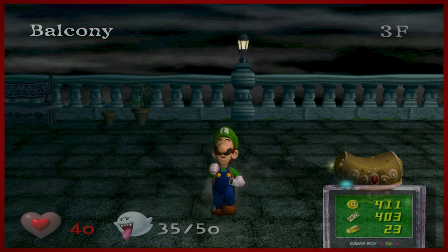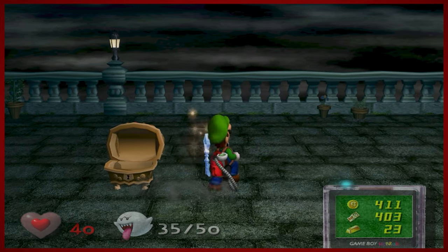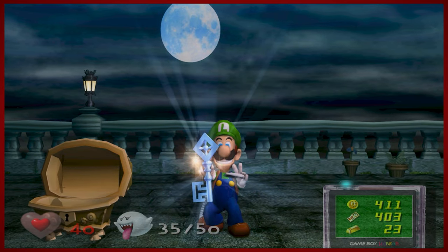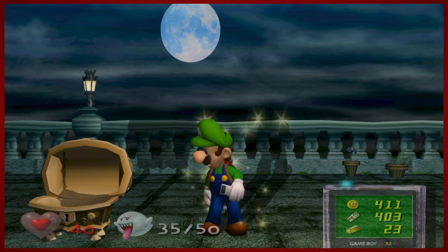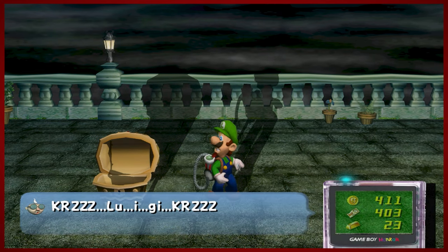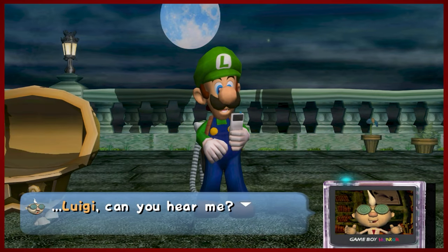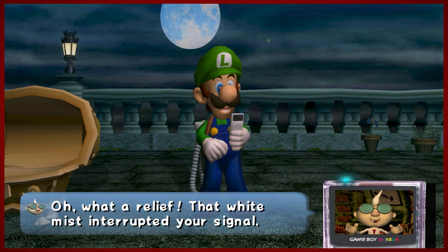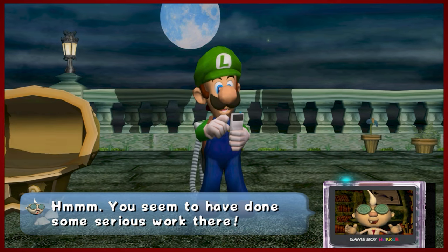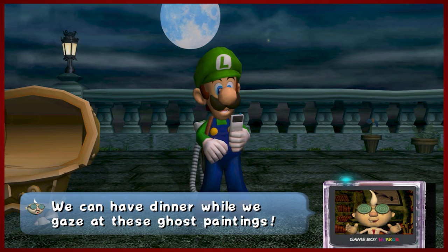That's area three all stitched up. That's the blue key — I say that like I know what that means. And we got, of course, the 15 boos added to our boo radar. That's very good. Let's see what Egad wants to do. Once again, no updated dialogue — just kind of the same.